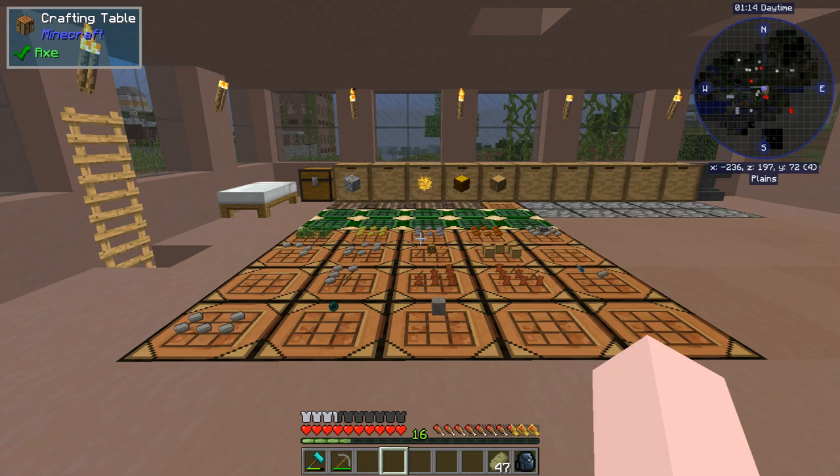In recent versions, they got rid of the Dank Null, so if you're watching other people's videos, that's no longer around. A little while back, they also got rid of something called the Essentia Needle. You would prick yourself with it and get essences, which you could turn into ores and things along those lines.